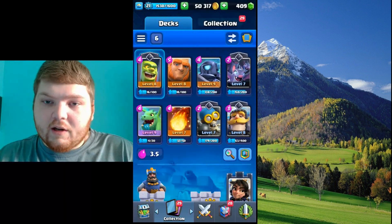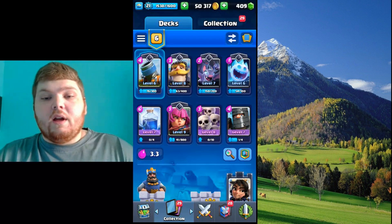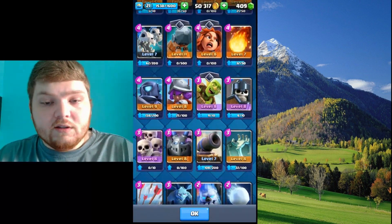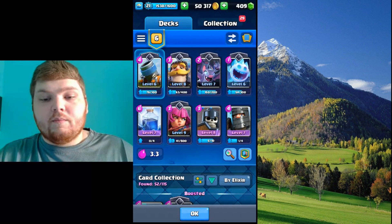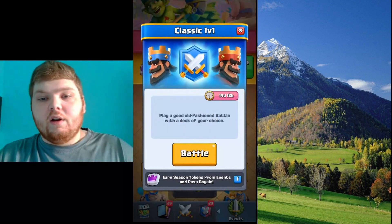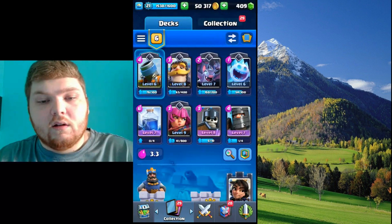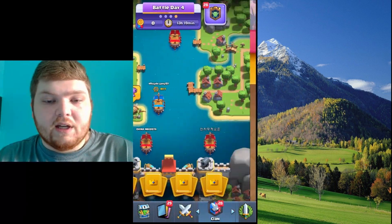I was thinking about it — for the mortar deck, if you've seen the last episode, what I should swap out. I'm thinking that because I have two cards that can be killed by rager zap, it might be better, instead of skeleton army, to use guards — because guards could survive some of the problems I've been dealing with, or snowball or something. Skeleton army was gonna be used for killing tanks, but it can be countered too easily.